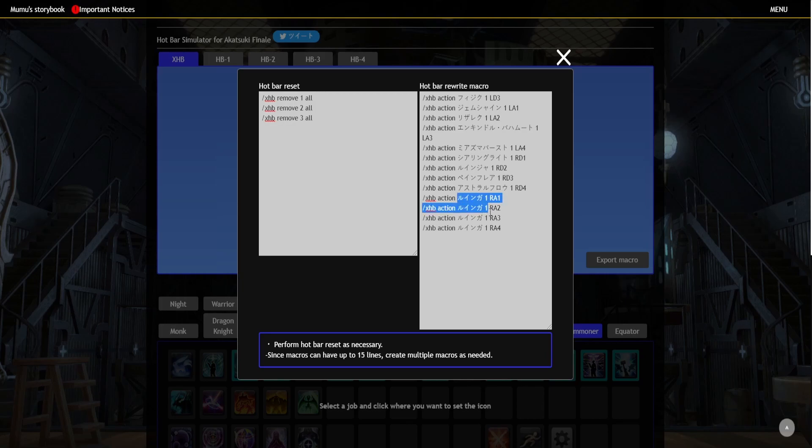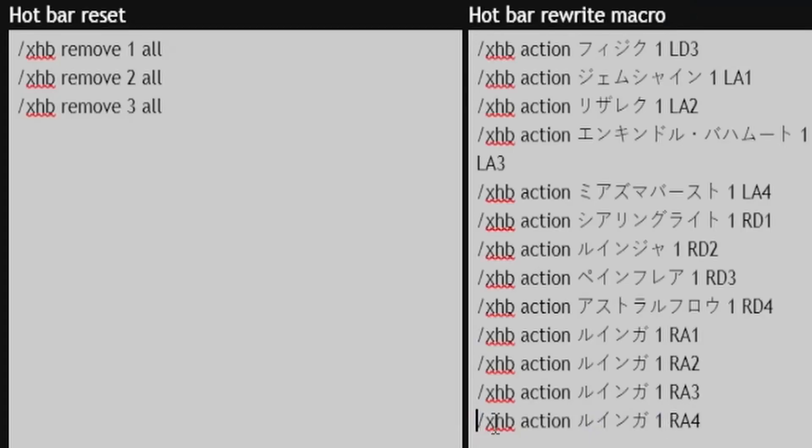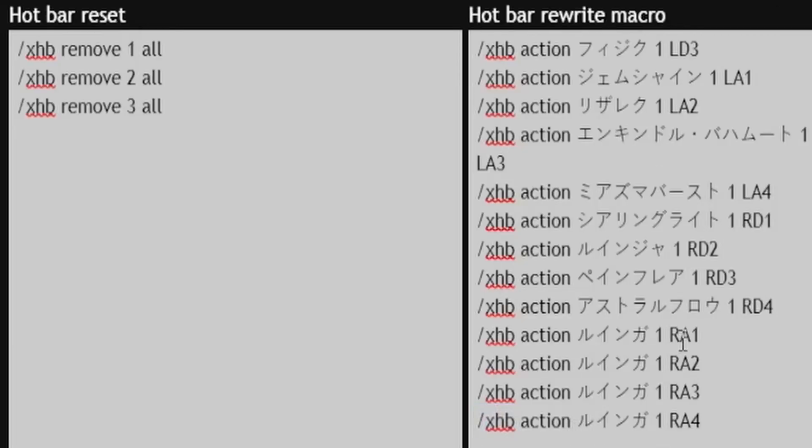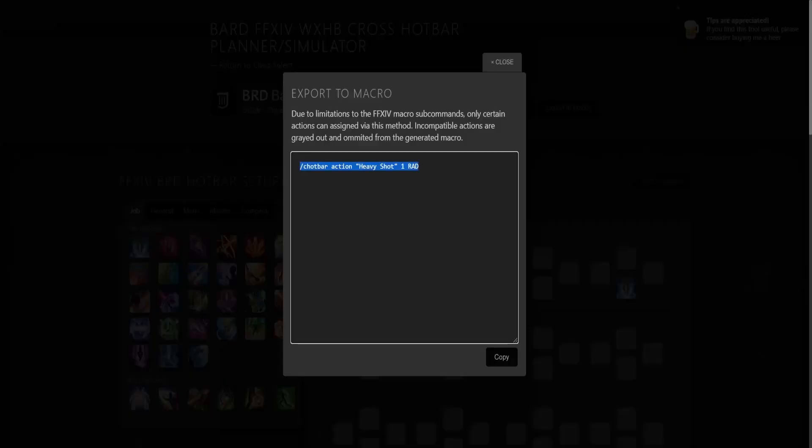So if I look here, every single one of these should be Ruin IV. The first section is slash XHB, but when I put in macros for placing actions on my bar, I usually go slash cross hotbar. If I jump over to the other website, it says something like 'put Heavy Shot in hotbar one at the right AD,' using full syntax like slash CHotbar action, heavy shot one RAD. Compared to this one which uses R A one — it probably won't work as well, I'm not sure. I honestly didn't jump in to give it a shot. I'm just more or less showing you guys that there are macros available on these websites.